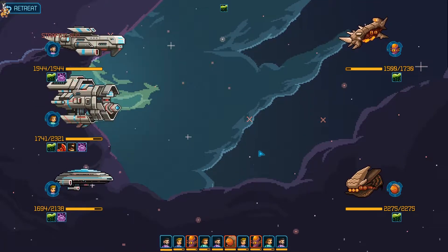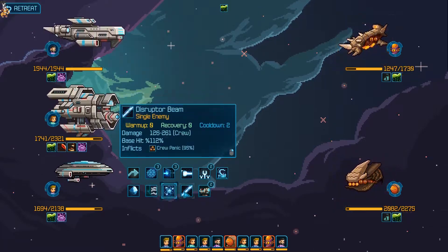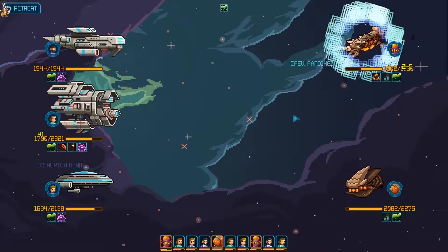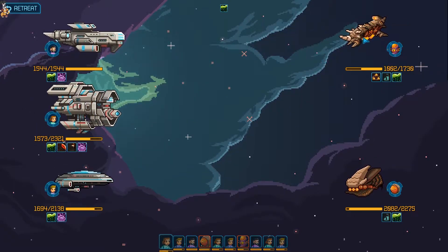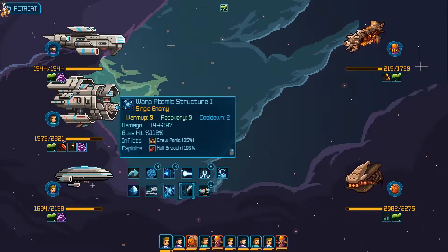Nope, okay - engine's down then. Knock out his engines, screw him up a little bit. That does mean that we get to blast away here. Man, I love that ability, it's so good.